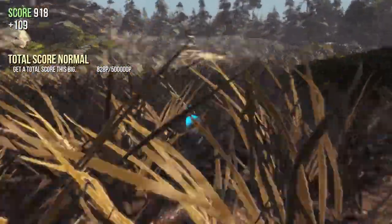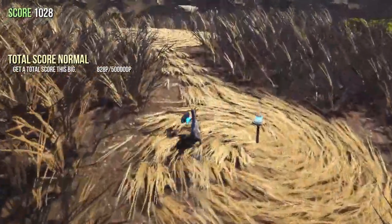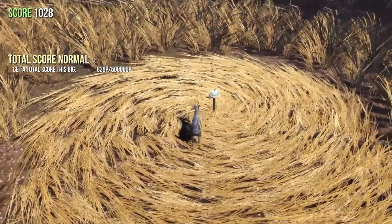You're going to want to come over here to a crop circle. There are two spikes — this one which already has it and this one which doesn't. And then you click E.